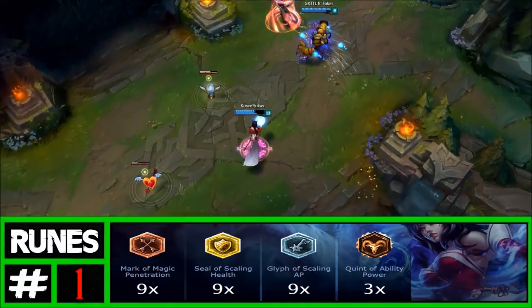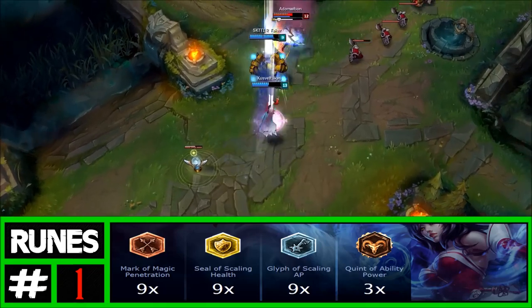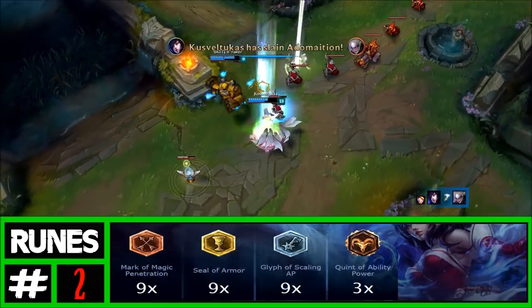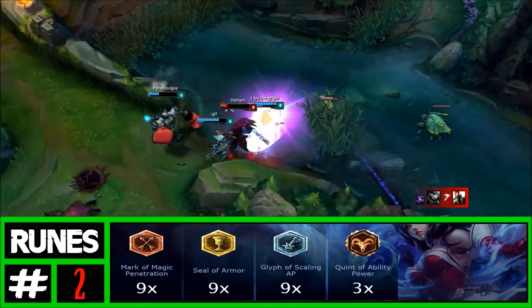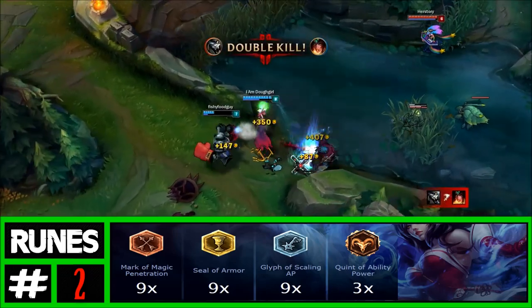Runes. There are two main rune setups. The first, as seen below, is versus AP. The second rune setup, as seen below, is versus AD — it's exactly the same except we get armor yellows. This is a pretty standard AP rune page for Ahri.